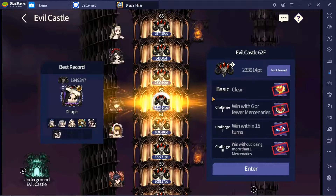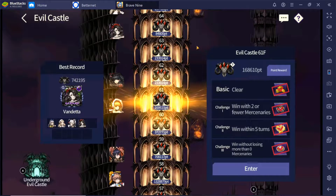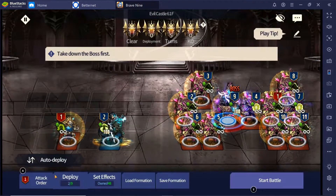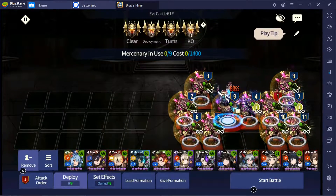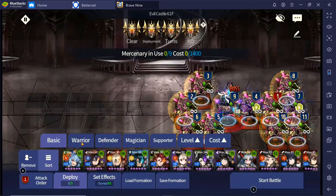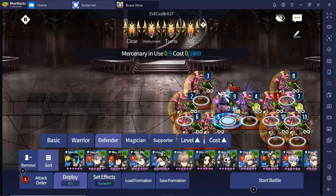What's up guys, today we're back to the channel. We just got an update for the 61st to 65th floor for the Evil Castle, so I'll be showing you guys how to clear them. Basically you will need three main units: either you clear them with Ballyard, you clear them with Lucius, or you clear them with Calgaron, which is the defender that delays damage.